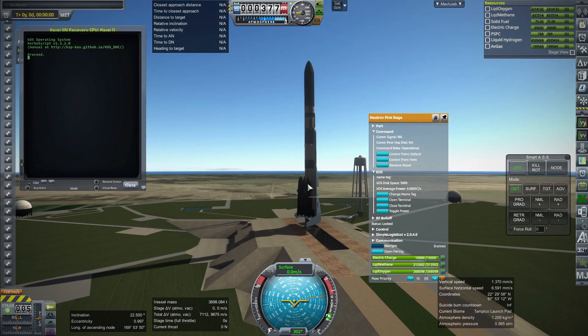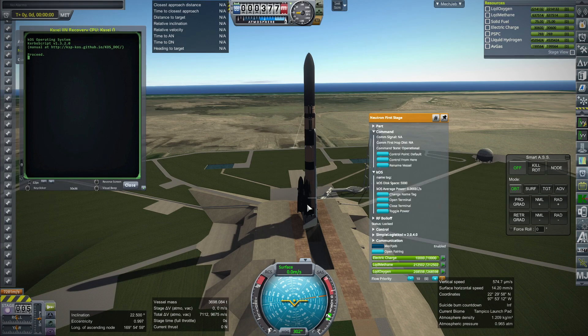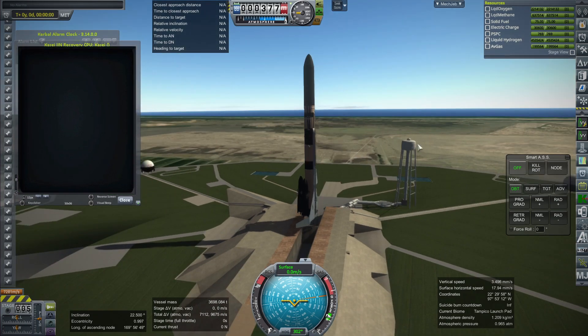I'm using more volume in the Neutron stages than is normally used for methane and oxygen, because we actually have more space since we don't have the second stage. I do have the script reserving fuel in the Neutron stages for their landing on a barge or drone ship. Let's focus on getting the payload to orbit and making sure that part works first, and then I'll show you what happens with the first stage recovery, which I think I'm going to need to do way more testing on.